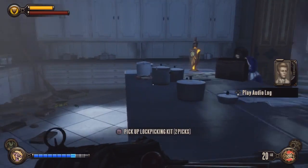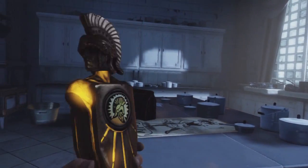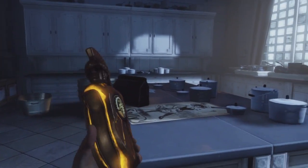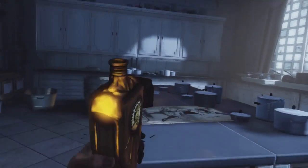And that's all the collectibles for this area. Pick up the Return to Sender Vigor, though I think I'll do a separate video for the Vigors. But yeah, that's everything for the collectibles. I hope you enjoyed, I hope this helped, and thank you for watching.